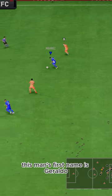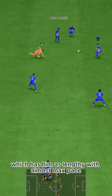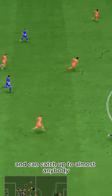This man's first name is Geraldo — this man is the real goat. He needs a Shadow chemistry style, which has him as lengthy with almost max pace. He feels very quick in game and can catch up to almost anybody.